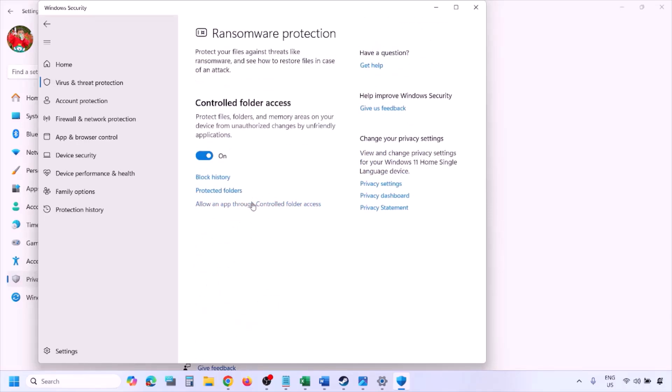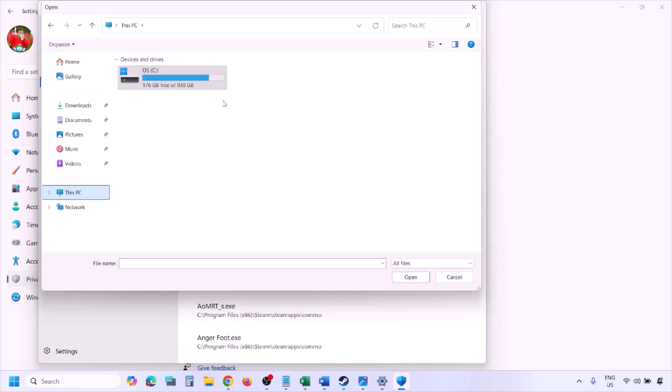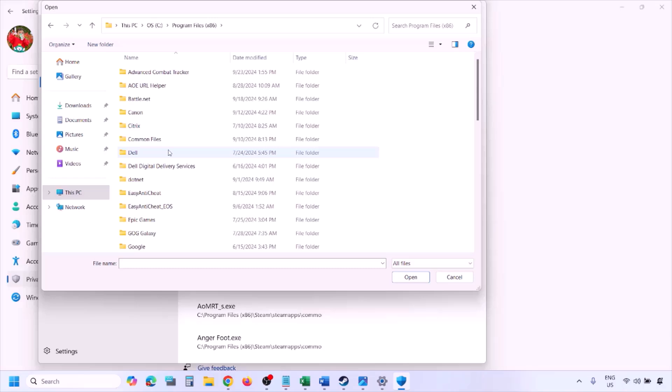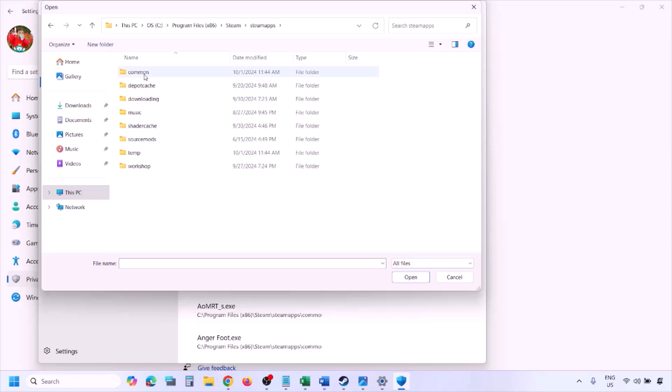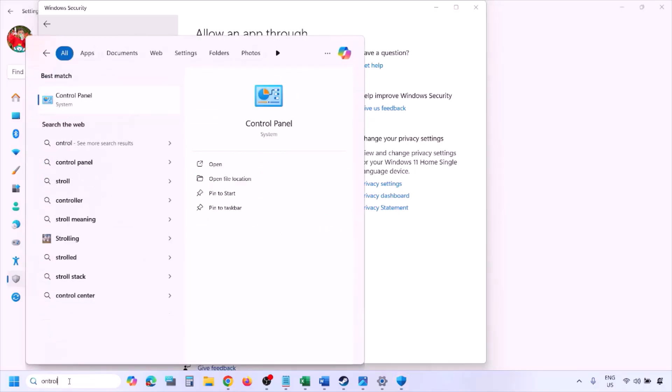Scroll down to Manage Ransomware Protection, click on it, then click Allow an App through Controlled Folder Access and click Yes. Click Add an Allowed App, then Browse All Apps. Go to the game installation folder — navigate to your drive, Program Files (x86), Steam, SteamApps, Common, then the game folder — and select the game EXE file. Click Open to add it, then launch the game and check.